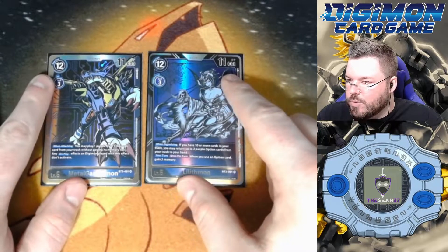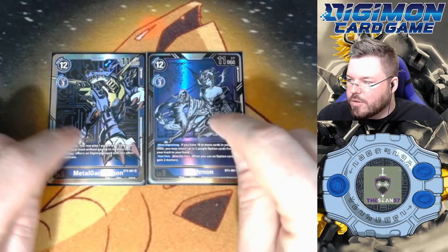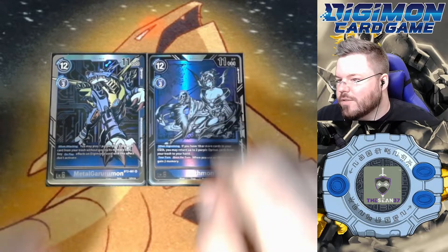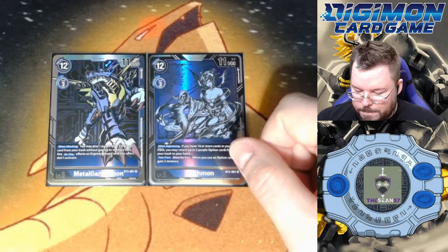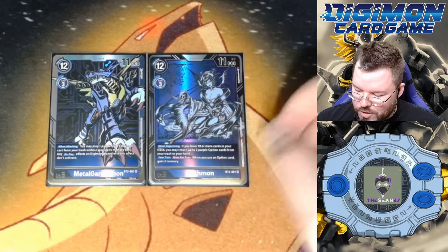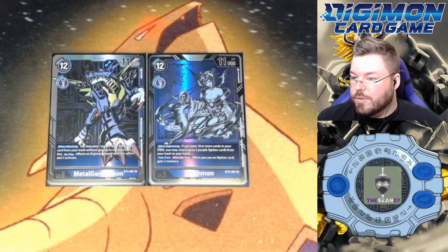Absolutely awesome final booster box of the 1.0. Even though an alternate art Omnimon would be worth more than both of these combined — and probably about double that — I would prefer that we pulled these two, because we did get to knock two more cards off our list that we have not pulled yet or even seen. So very happy with this box. Honestly, this is our god box. Even though we didn't pull one Omnimon out of this box, this is our god box. We pulled two more cards off our list and got a bunch of good rares and some pretty good supers as well. I appreciate you guys hopping by. Don't forget to like and subscribe if you enjoy seeing this kind of content. Until next time.